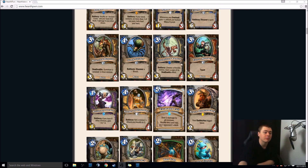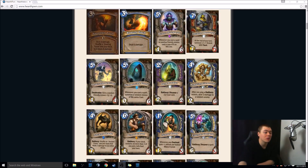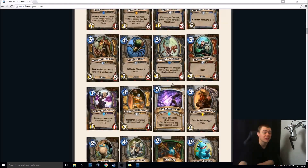Unearthed Raptor — 3-mana 3-4 Rogue card. Battlecry: choose a friendly minion, gain a copy of its Deathrattle effect. Paired with Anubisath Sentinel, that is some crazy buffing to be had. Really good synergy. It's worth playing just for the 3-mana 3-4 statline. They're trying to push a minion-based Rogue — Ben Brode said this himself on the panel. Good times ahead.